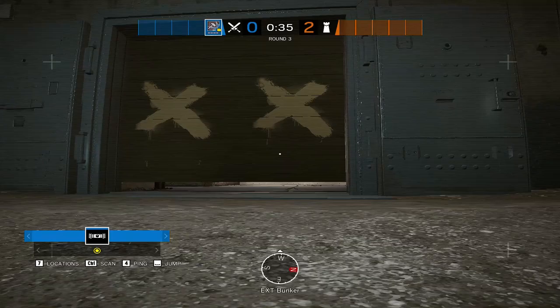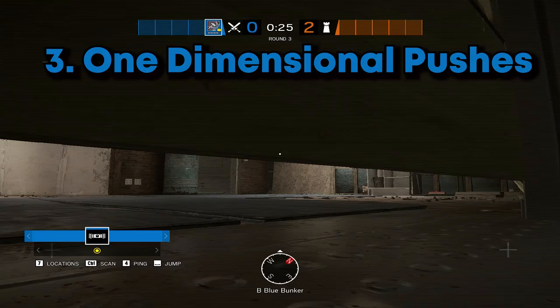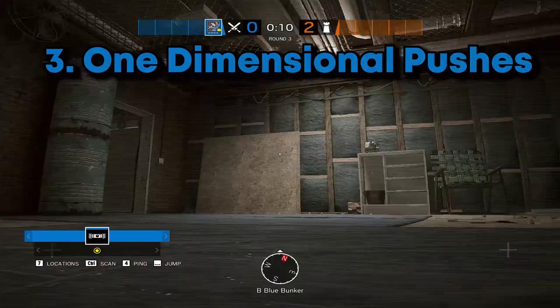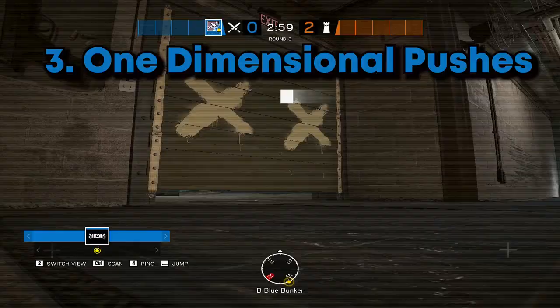The next common mistake is one-dimensional pushes. For example, using Downstairs Basement on Oregon: a lot of players in ranked or lower ELO will all push through this one door. That can work if the enemy team decides to peek outside and just dies, but if they don't peek and they all hold angles, they're going to win about 90% of the time. All five defenders can focus on that one area and don't have to worry about any diversity in the push.